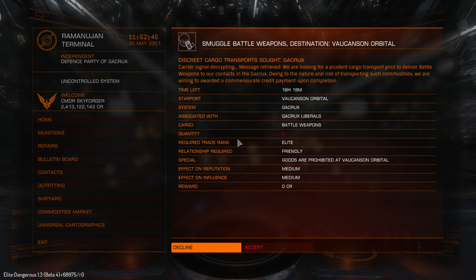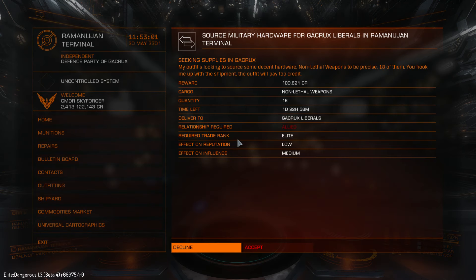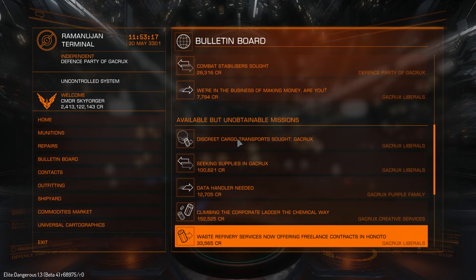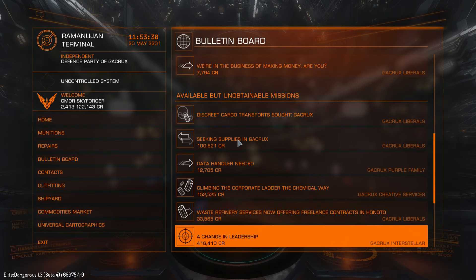Five battle weapons, Elite trade rank, reward 0 credits — it gives you Medium reputation gain and Medium influence. Seeking supplies: 18 non-lethal weapons, Elite trade rank, 100k. Experimental chemicals: you need to steal 5 of those, required exploration rank Elite, reward 152k. Target Dr. Kanuki — you need Elite combat rank, and 416,000 for one kill.